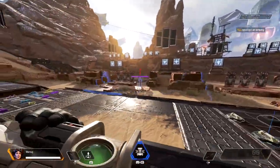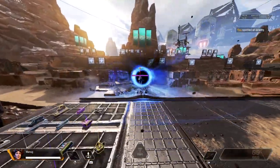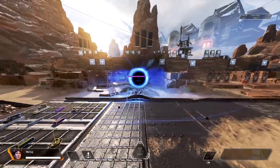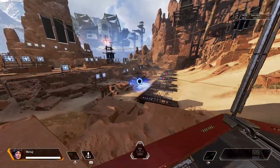Last up is her ultimate — the Black Hole. She deploys Newt, her trusty little bot, to create a mini black hole that pulls in surrounding players, preventing them from escaping. Legends with mobility skills should have an easier time getting away, but regardless you don't want to be anywhere near this event horizon.